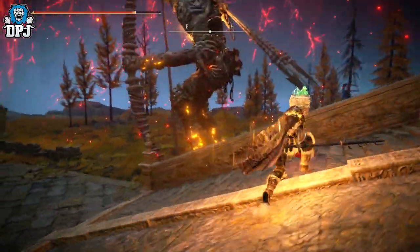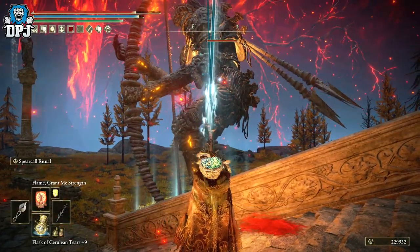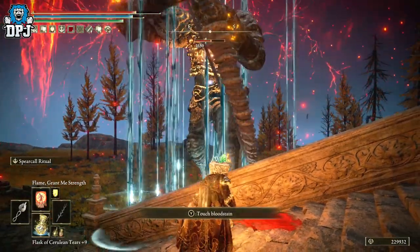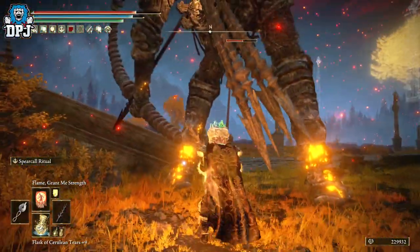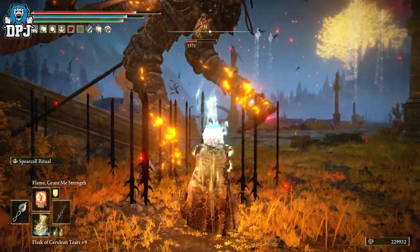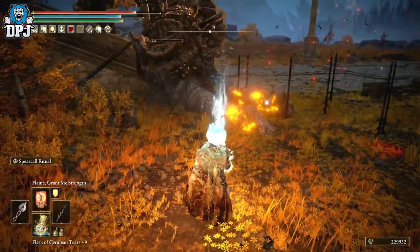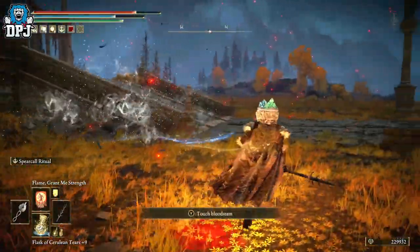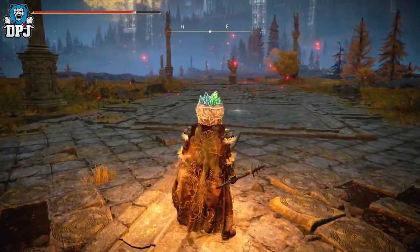Let's try it out on this guy right here — he's a lot weaker. Let's aim for his mid body. I love the animation, I love the weapon art. It's definitely not the most powerful weapon I've ever seen, but you can obviously build weapons up to make them more powerful. Hey, I like it — I may try something with this, you never know.